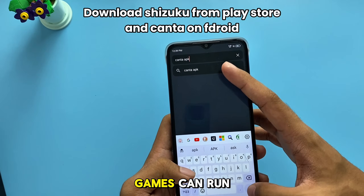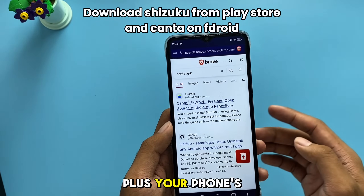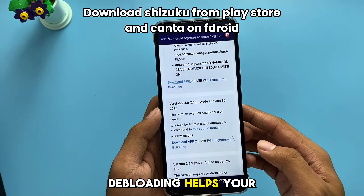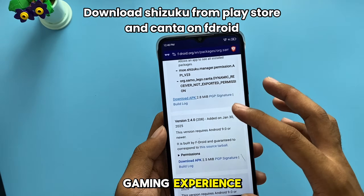With more RAM, games can run smoother with fewer lags or crashes. Plus, your phone's battery life improves because fewer background apps are draining power. In short, debloating helps your device focus on what matters, giving you a faster and better gaming experience.